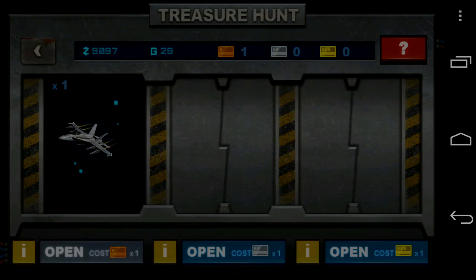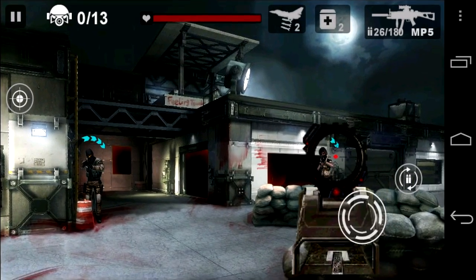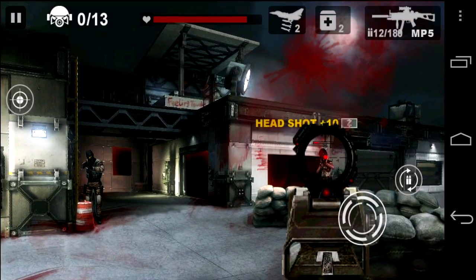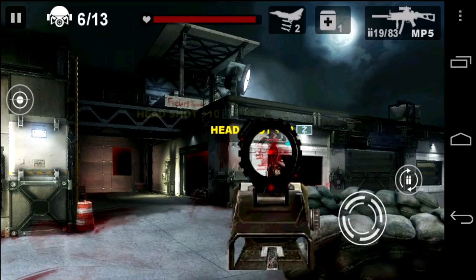You can go into the treasure hunt and you'll get these cards occasionally. You can get power-ups like an air bomb, and sometimes you get them in ones or threes. You'll also get other items that you can sell to get cash. There's both gold and cash or coins in this game.